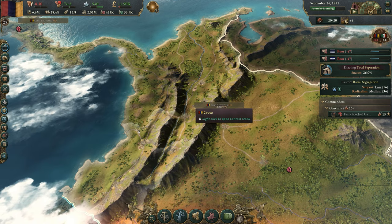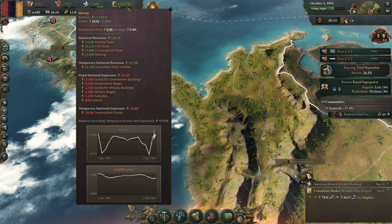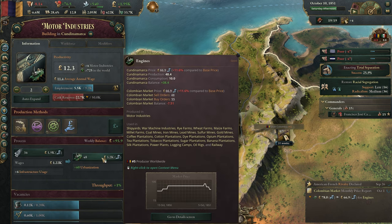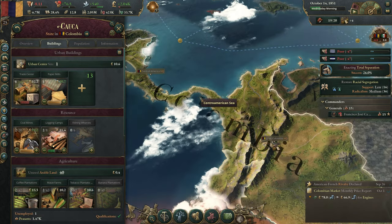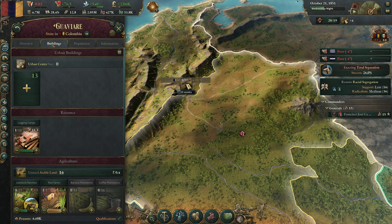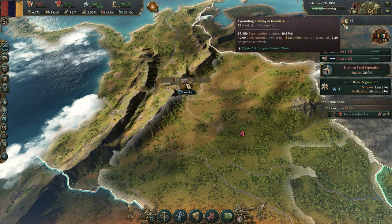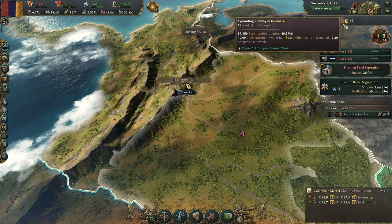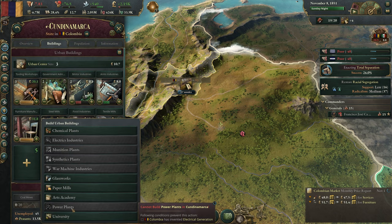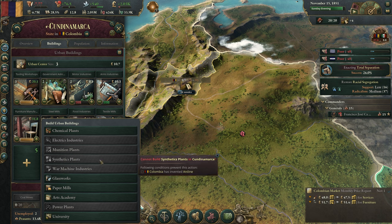We've actually just finished building the additional motor industry, which is turned off right now because there's no point hiring more workers. After that we're going to start fixing market access in our four outlying regions — our two new ones and our two Amazonian ones. Unfortunately it takes a long time to build railways — I think they're one of the most expensive buildings in the game. Power plants I think were the highest cost, and war machine industries would also be very high as late game buildings.